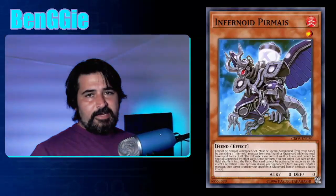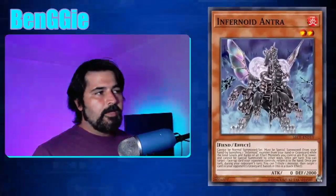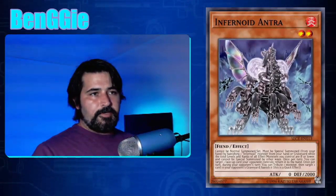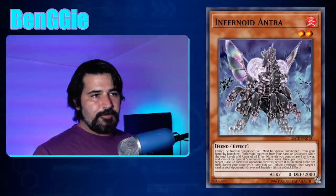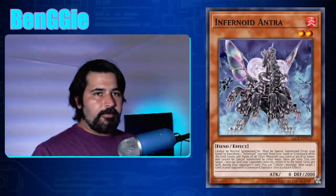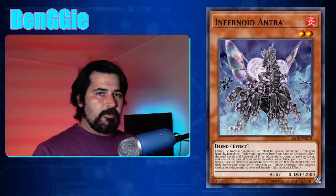Next up is Entra — zero attack and 2,000 defense. Once per turn during your main phase — all the effects of the small ones are once per turn during your main phase, and they're all soft once-per-turn. Entra has the effect to target a face-up card on your opponent's field and return it to their hand. Good for things like Thunder Dragon Colossus, Dingirsu, any card that can't be destroyed but can be targeted. You can use it as an out to a floodgate if you need to.